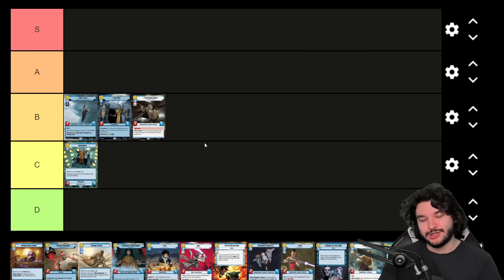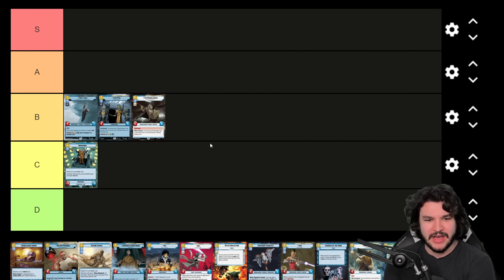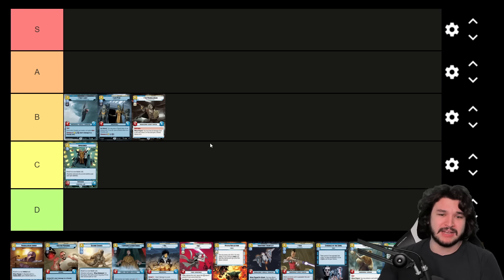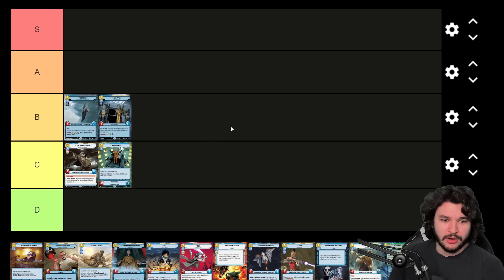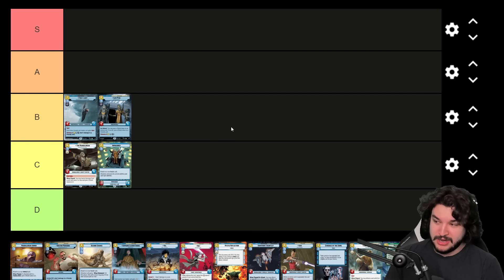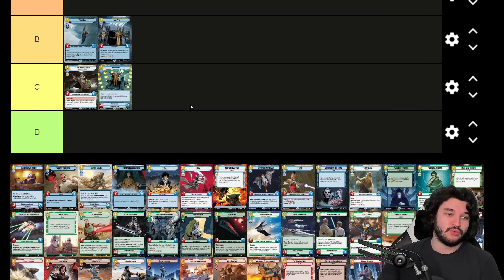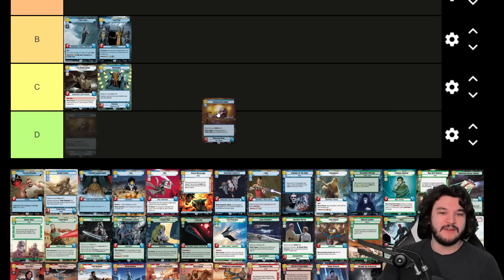The Mandalorian is a six-cost Heroism/Vigilance five-six Sentinel that heals and gives a shield token to a unit costing two or less — obviously calling out Grogu. Unfortunately for most cases it's just a six-resource five-six Sentinel. While Obi-Wan is okay, the Mandalorian doesn't have the on-death trigger Obi-Wan has, making it worse. I've tried to get it to work in a Mandalorian Yellow deck playing both Mandalorian and Grogu, but I cut both because it just doesn't do enough. I'd rather play Obi-Wan — dropping it to C tier.